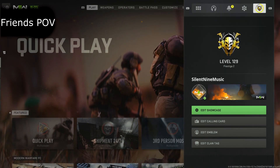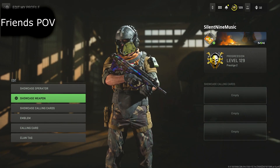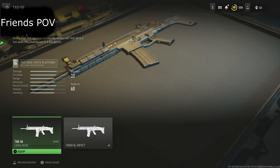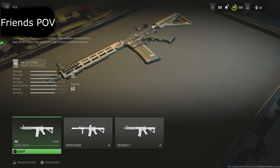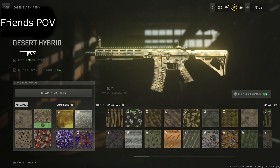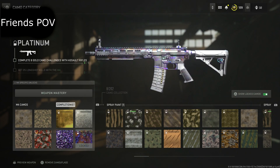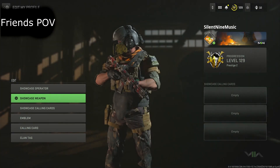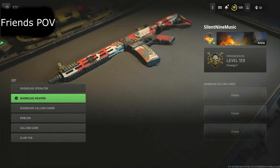Once you find a friend that has Orion, or whatever camo you want on whatever gun you want, you want them to load up into the game and put that weapon with that camo on their showcase. As you can see right here, I'm putting on this camo, and my friend is going to be putting on Orion camo. Keep in mind your friend cannot put any store blueprints on that you don't have — for example, the vault edition gun blueprint your friend doesn't want to put that on there if you don't have it.